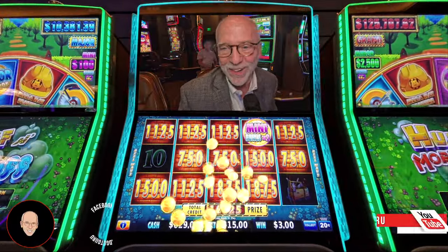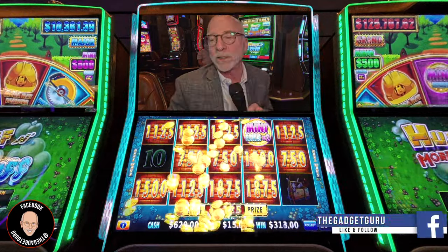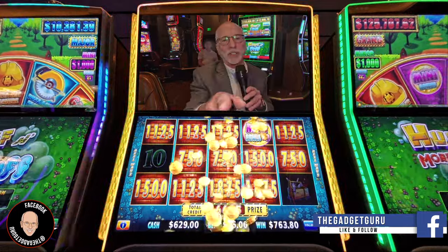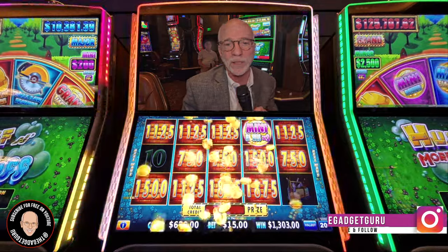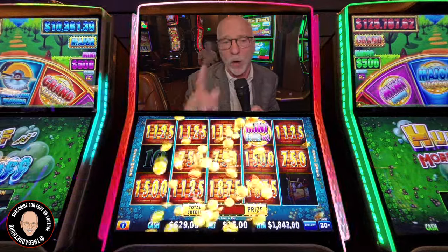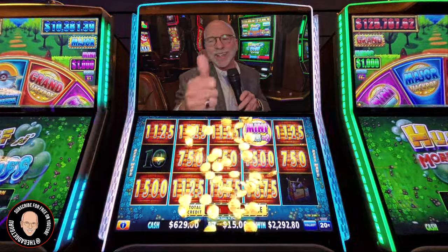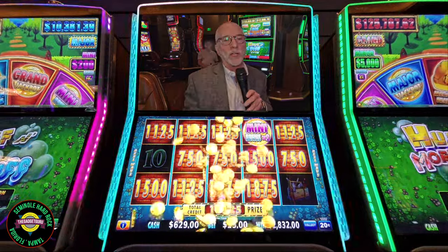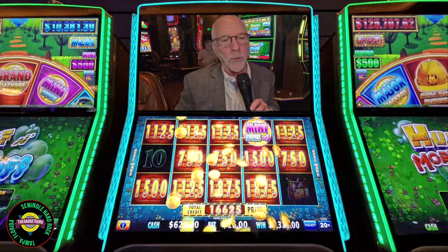You know something — I'm gonna come out ahead either way. We have a hand pay. At 10 cents that would be 1,662 dollars — now double that number because we're at 20 cents. Jackpot Joe, you did it right — what great advice! I'm not going to use the automatic payment system. We've only been recording this for a few minutes — don't you love it when wins come quickly? So Autumn Moon, sorry about that. Huff and More Puff, you did great for us today — I was down and now I'm back up again. If you enjoyed this video, don't forget to like, share, and subscribe. I'm on Facebook, YouTube, and Instagram — thank you for watching!